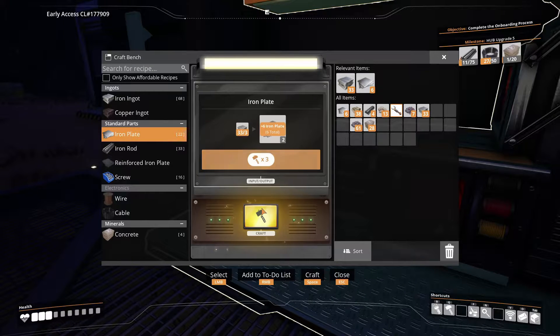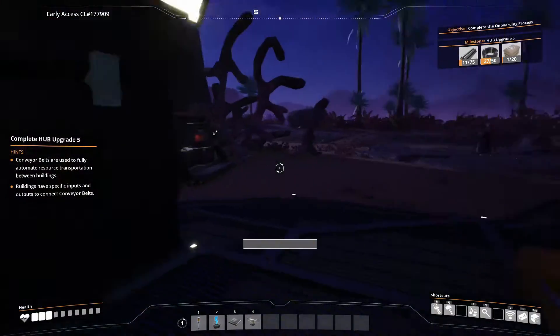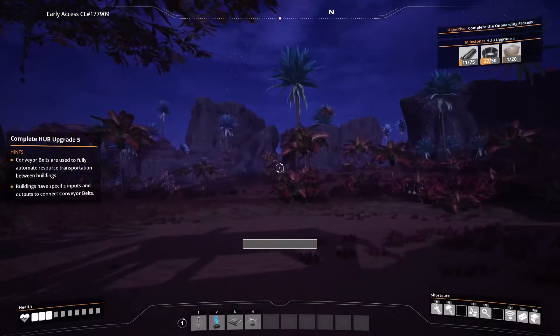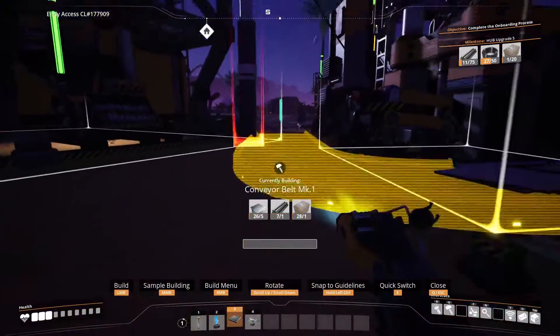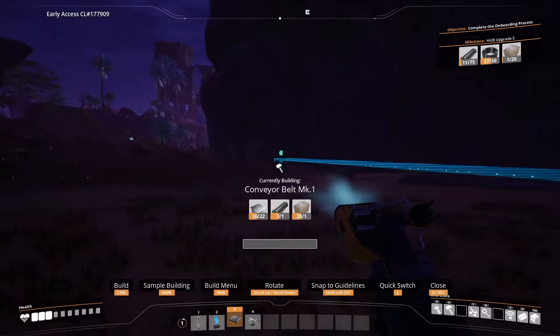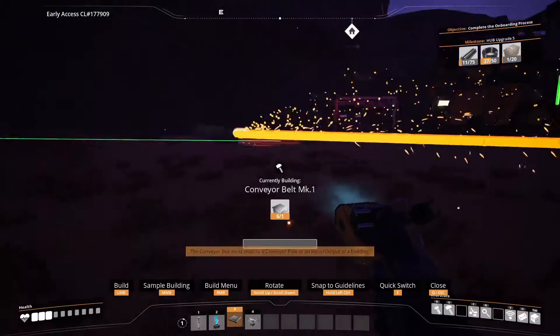There's another double set of iron here. I just found a better spot already because there's limestone right next to two iron. And there's copper not too far away. I think we should move to this spot. We're moving already? I said we were probably gonna have to move because that's a pretty shitty spot we started at. But it was just to get us started while we gather some stuff.